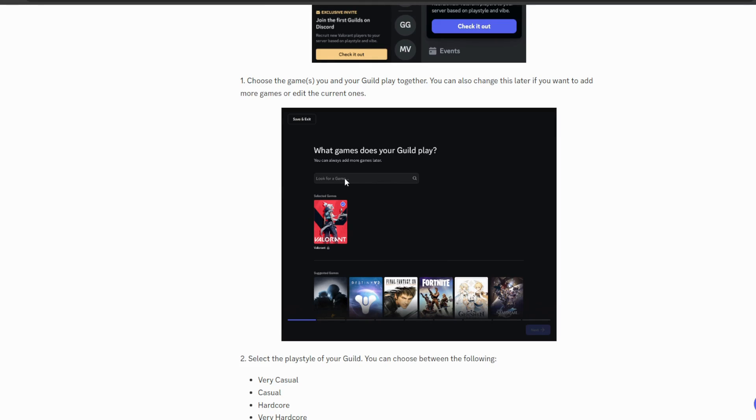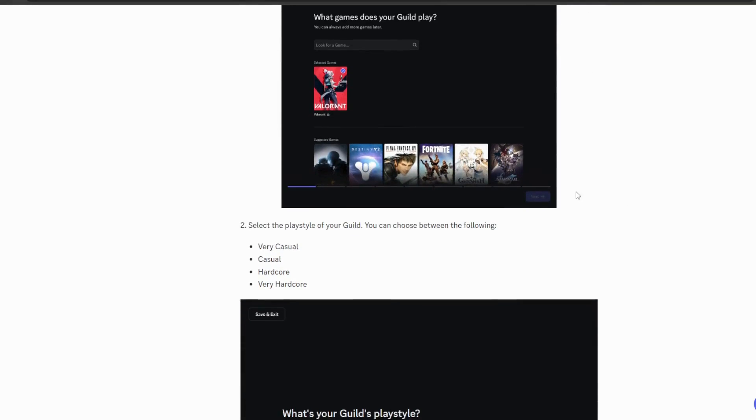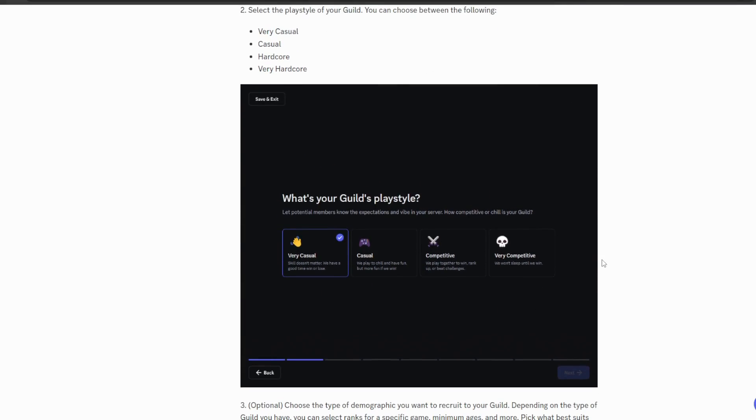Discord will probably have most of the popular games in their database. It also says you can change this later if you want to add more games or edit current ones, so you're not stuck with one game. It could be a multi-games guild — that's totally fine. The next step is to select your play style.